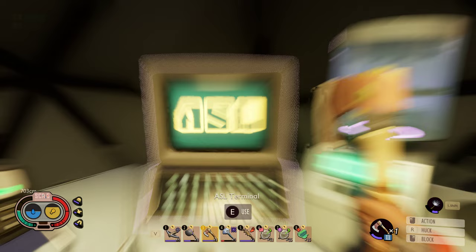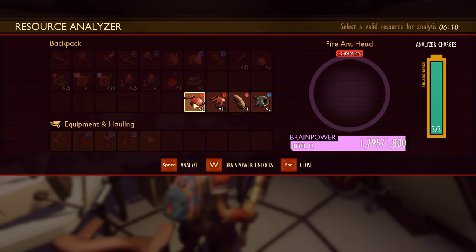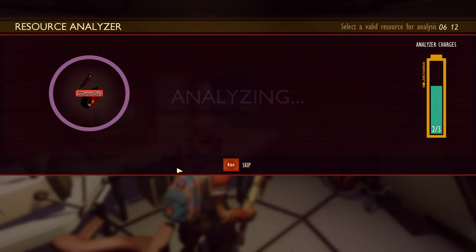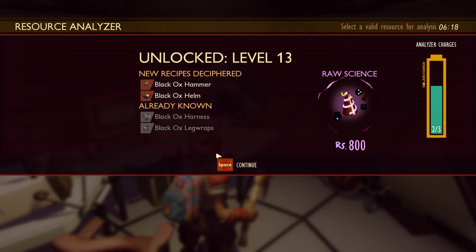This place always has me on edge. These three are all common fire ant head. Let's go ahead and hit that brain power — level 13. There it is. Black ox hammer and helm — the hammer, that's got to be what the horn gives us. And we already knew about the harness and leg wraps.